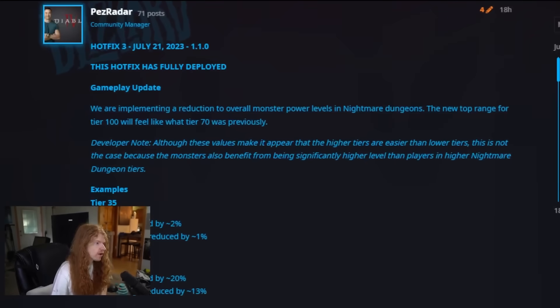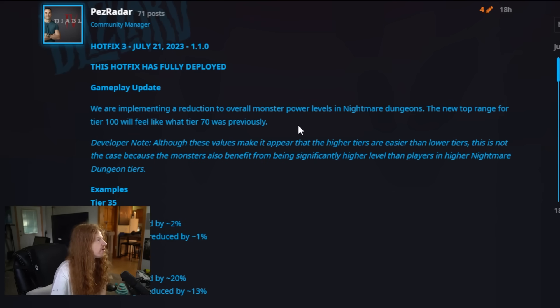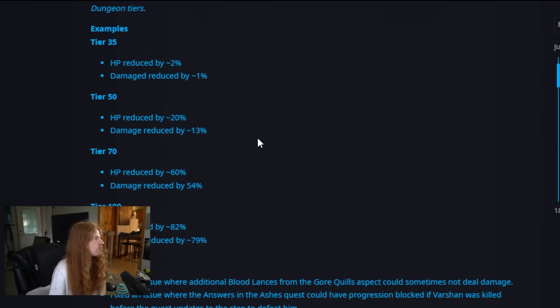I just woke up and took a look at these changes. They're actually really significant — these are way, way big changes in terms of Nightmare Dungeons. Let me actually show you what I'm talking about. So there was a hot fix — there's actually three of them in this deploy, but this was the third one, related to the Nightmare Dungeon change. What they actually said is tier 100 is going to look like tier 70, basically. And when you see what that means in terms of stat breakdown, it's pretty significant.